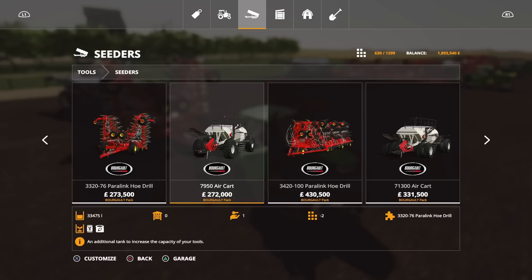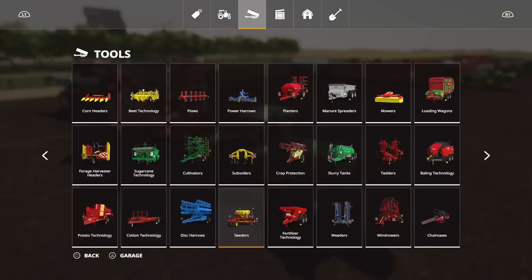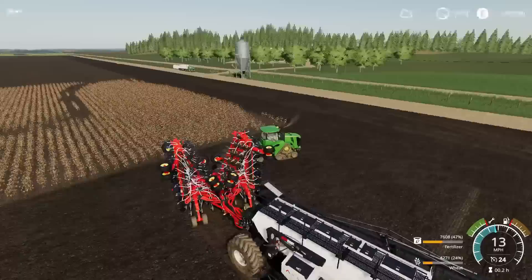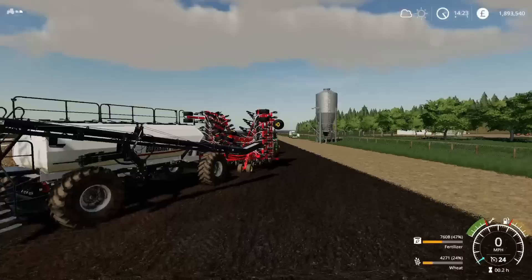What I've got on the back of the John Deere are the 7950 Air Cart and the 3320 76 Paralink hoe drill. The 7950 Air Cart is a 33,475 litre air cart that does seed and fertiliser, and will run you 28 slots on console. The actual seed hoe drill is a direct drill — absolutely brilliant. It will do your main crop types: wheat, barley, oats, canola, soybean, oilseed radish, and grass. It requires 500 horsepower to pull it at 23.2 metres.